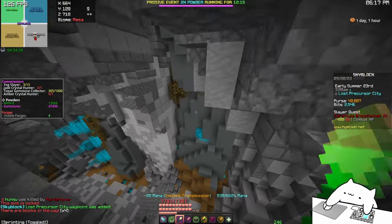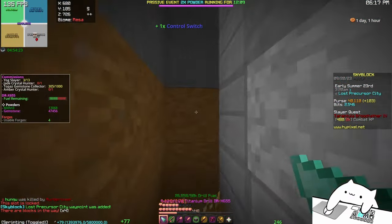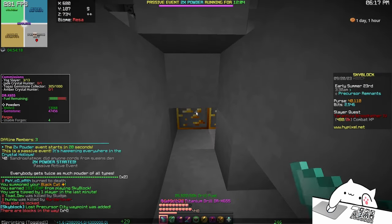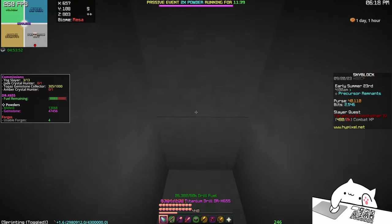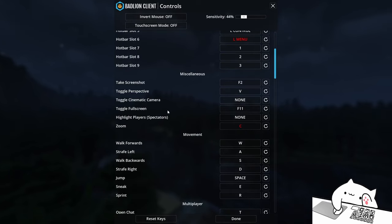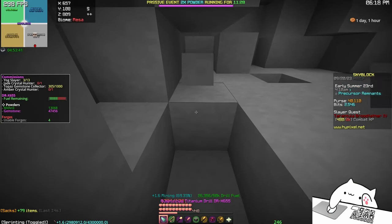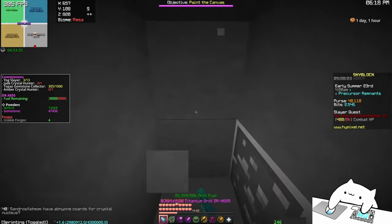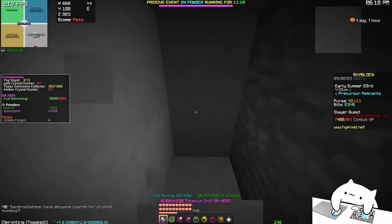Then just go somewhere like here and start digging in a straight line. The best way to do this is while going around the edges of the map. While I'm going there I can show you a little trick: go into your controls and bind Walk Forward from W to right mouse button. So all you have to do is hold down left and right mouse button and then you can do this a bit AFK — you just have to leave one hand on the mouse. It's semi-AFK I would say.